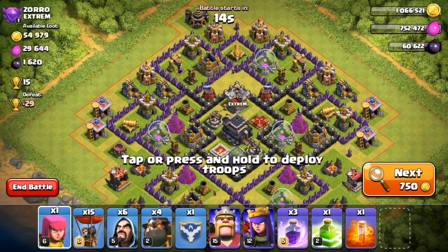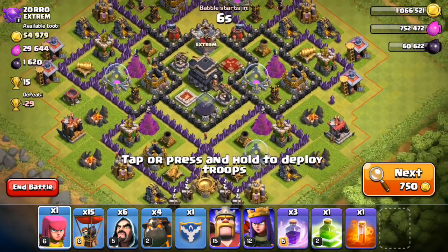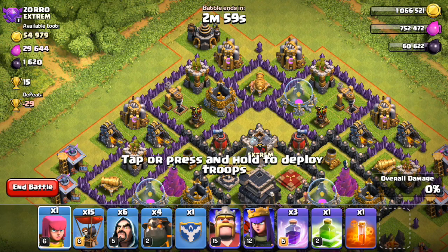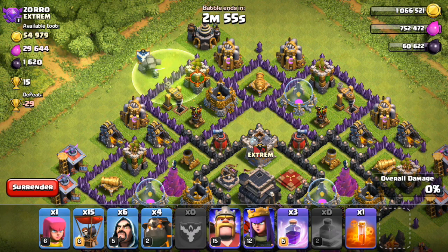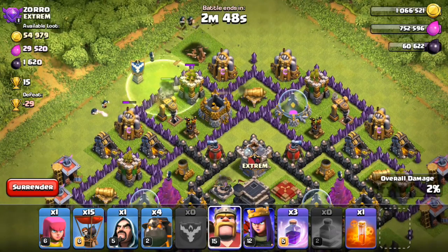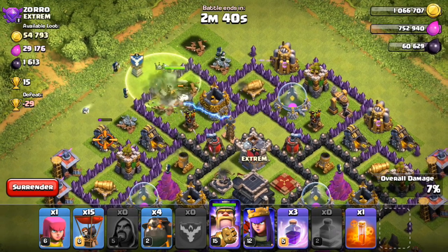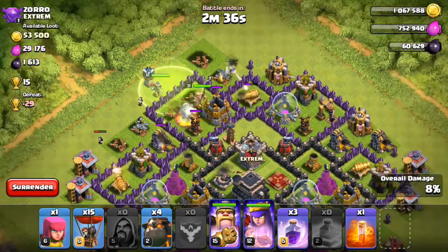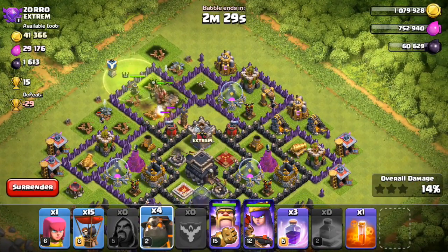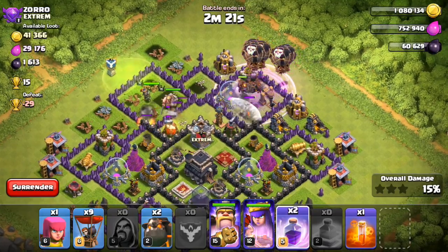Okay guys, so I've been searching for quite a while. This one doesn't have much loot, but it looks like a nice base to do a three star on. The queen seems to be down. I'm going to attack from this top side and see if I can lure out the CC troops, if there are any, and take out that air defense. I'm doing a live raid so I'm usually not that good at talking while raiding. I'm going to drop my queen. Doesn't look like there's anything in the CC, so there go the troops — the air defense is down.